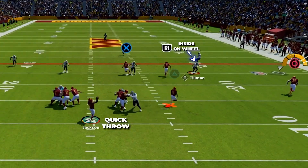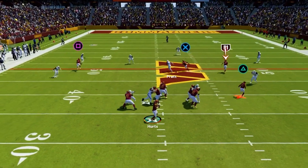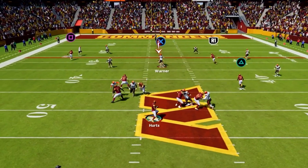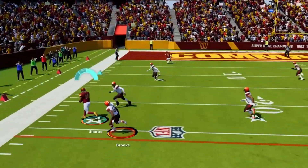Next, if after the snap you see the flat defender stays inside on the wheel route, quickly throw it to your motioned-out tight end — you can rack-catch this and get some really easy free yards. Post-snap, you can also work the tight ends in the middle of the field. With multiple tight ends, we put a ton of pressure on the user. If he stays on the shallow tight end as he cuts across the field, hit your deeper tight end as he breaks into the middle of the field, dropping it in front of the safety for a really big pickup. Lastly, if the user and linebackers follow that second deeper tight end down the field, wait for your shallower tight end to get in behind the flat defender along the sideline and drop it in for another big pickup.